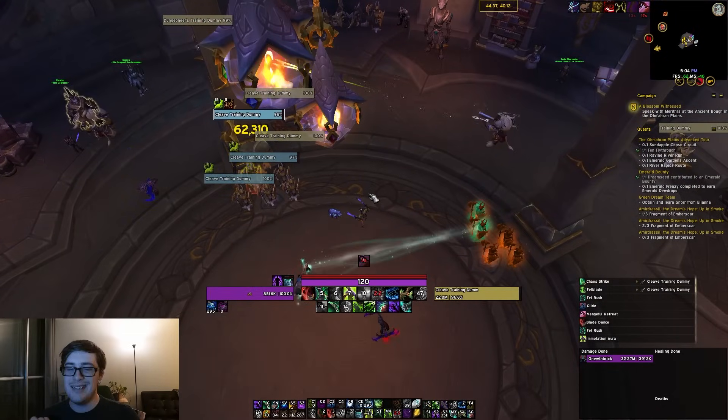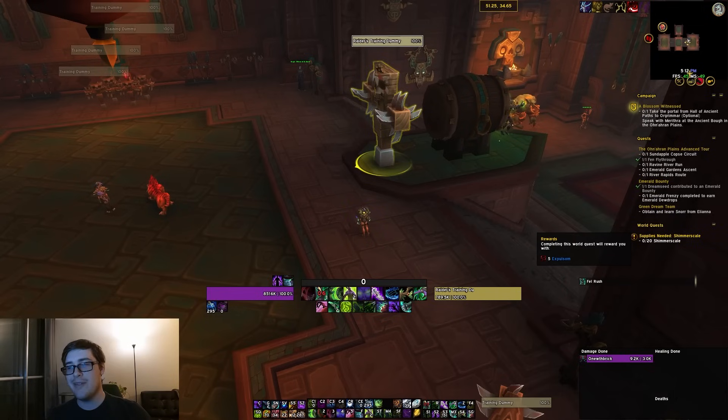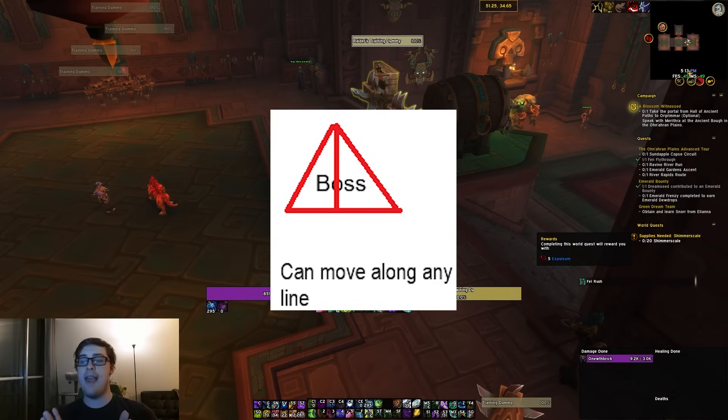The last thing I want to talk about isn't new to Havoc in 10.2, but it's important — especially for newer players or re-rollers experiencing Havoc for the first time — and that is proper movement. I'm going to throw a diagram up on screen. The idea is to imagine the boss in the middle and a little triangle around him for your movement. Whenever you use a movement ability, the goal is to do it and stay in range. If you use the ability and go out of range, you messed up.